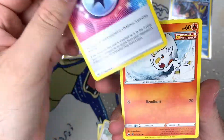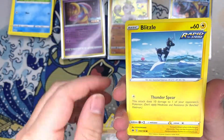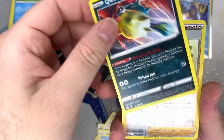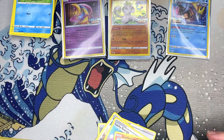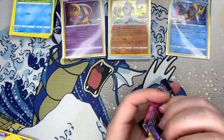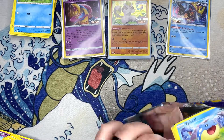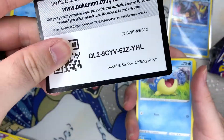Lucky Energy, there's a Scorbunny, Kubfu. Dogs are barking — there's Caitlin and a Seviper. Pretty common stuff. Boom — code cards!